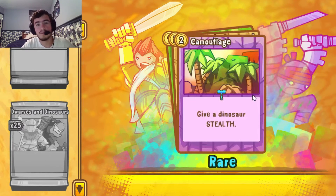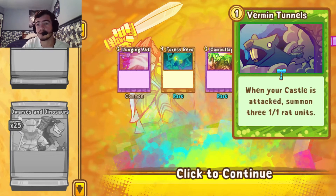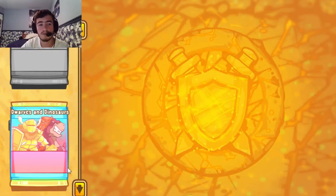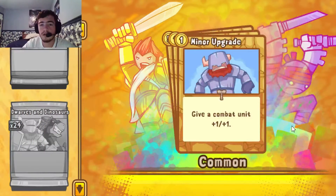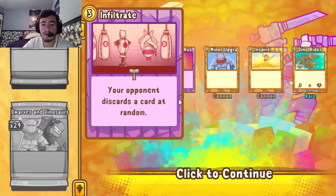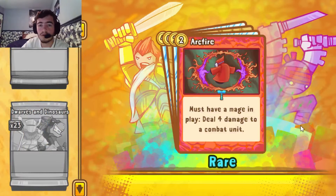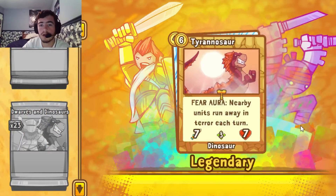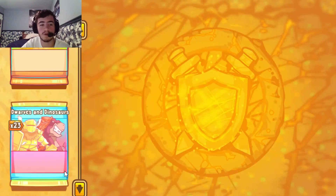Lunging Attack, Forest Revolt — that'll complete it. Camouflage — we have two. Another Grimothal's Command — that makes two, and we needed that. And Vermin Tunnels — first one we've seen. Infiltrate, Energy Rush, Minor Upgrade, Inspire — that's a first. Dino Rider — I think that's our third. Orbiten Scroll, Arc Fire, Headwinds, Tyrannosaurus — that's our second, with the first coming from the pre-order bonus itself. Another Grudge Bearer — I think we have three Grudge Bearers now.